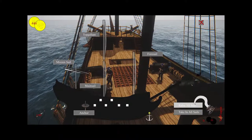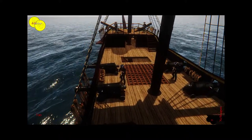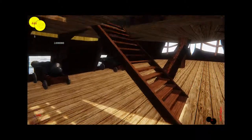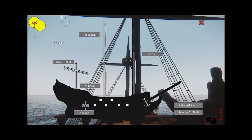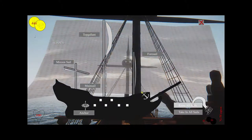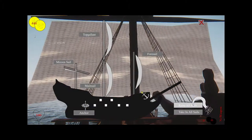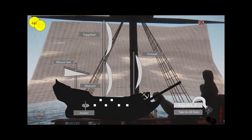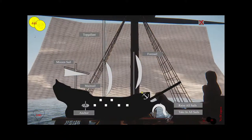We also added 'raise all sails' and 'take in all sails' commands. Right now these don't do anything because the anchor is down, but once we raise the anchor we can use those buttons. They will tell the crew to raise or take in all sails following the timing required for each sail. The crew will move from one sail to the next in a certain order, recognizing which sails are already up. For 'take in all sails,' it starts with the fastest sail and works its way down to the slower ones.